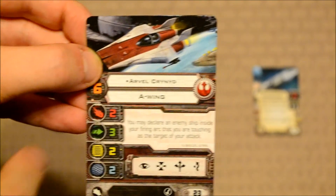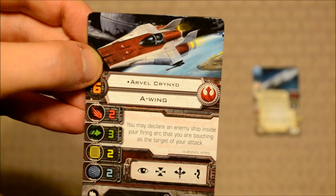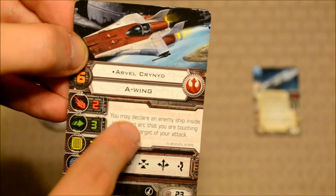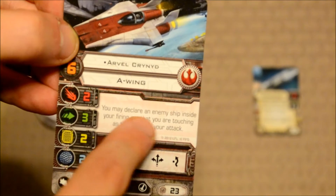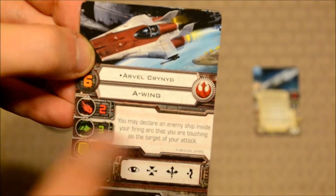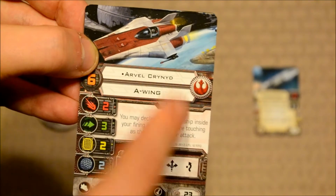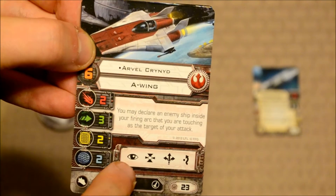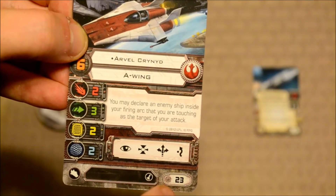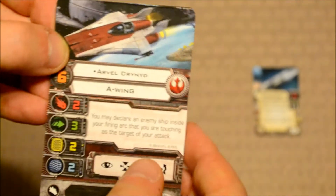Next up is Arvil Krinid, with a pilot skill of six and the same base stats. His special ability: you may declare an enemy ship inside your firing arc that you are touching as a target of your attack. Normally, when two ships are touching, they will not be allowed to attack each other — this special ability negates that. Standard actions are focus, target lock, boost, and evade. You can equip one upgrade, and equipping Arvil onto your team will set you back 23 points.